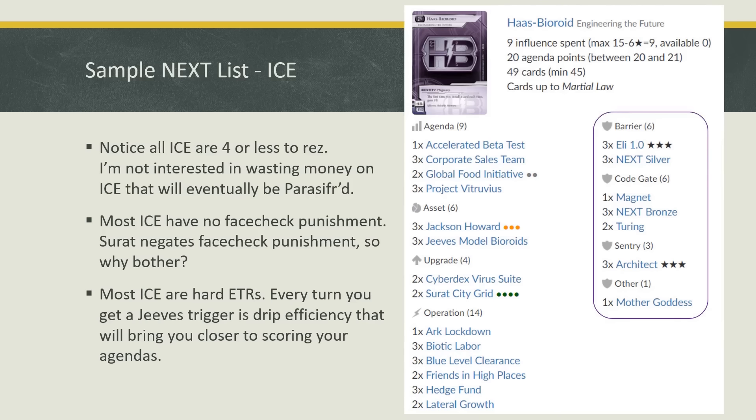Double Turing is a response to the myriad of AI decks — between Atman, Zero Cipher, and Faust. Turing is able to keep opponents out of either centrals or your remote. Finally, I have a singleton Magnet. I'd like to run more, but the deck is getting saturated with Code Gates. Magnet is absolutely amazing in conjunction with Surat City Grid — if you have Surat City Grid with an unrezzed Magnet anywhere on the board, you have a Magnet on a stick. Anytime someone throws a Parasite on your ice, you can immediately rez Surat, chain-react to rez Magnet, and suck the Parasite away — even if the Magnet is on a different server. In the current meta where Parasifr is rampant, I'd certainly run more Magnets.